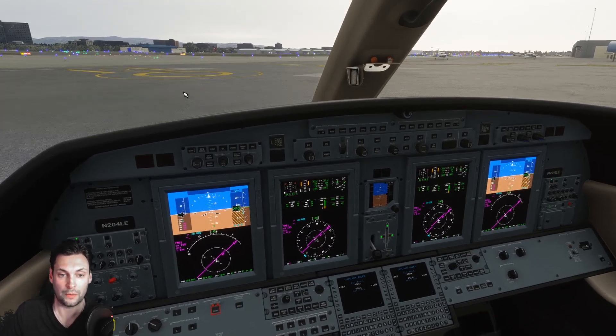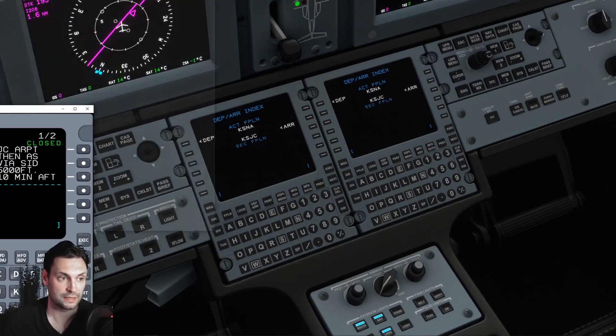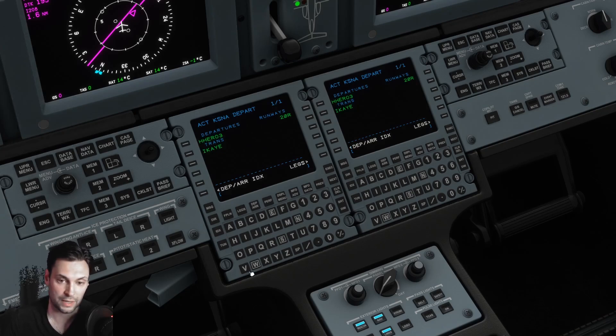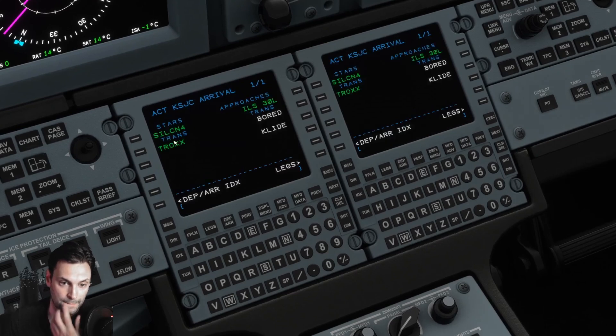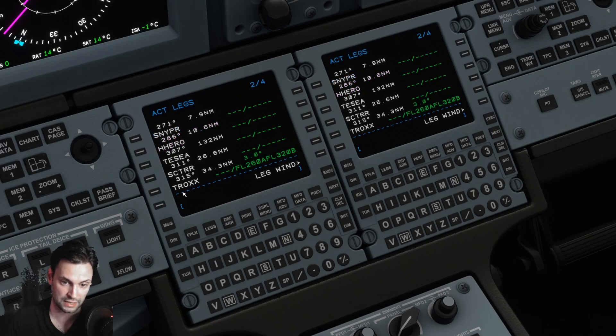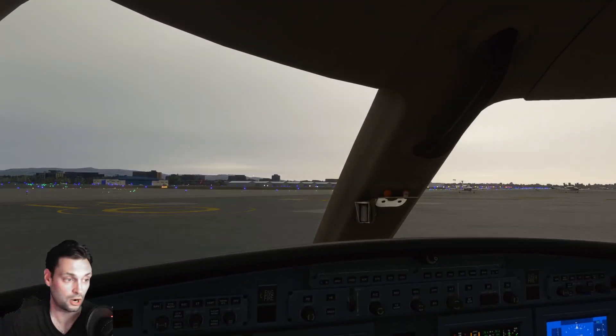Now I have everything loaded up. I've got my FANS GUI over here off to the side on my second monitor, and I'm going through everything on the clearance. Departure looks good — Hero Three IK transition, runway 20 right. Back to arrival — Silicon Four with the Trox transition, which is what we filed. I have the ILS for 30 left in here as our expected approach. Here are the legs: Hero Three departure, then Scatter and Trox as the two waypoints en route, and the Silicon Four GPS waypoints all the way to the ILS for 30 left. I haven't talked to anybody on the radio yet, and yet I've got our IFR clearance.